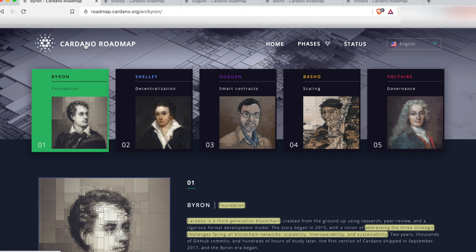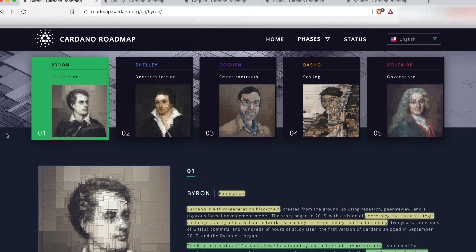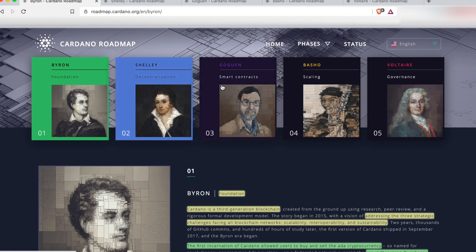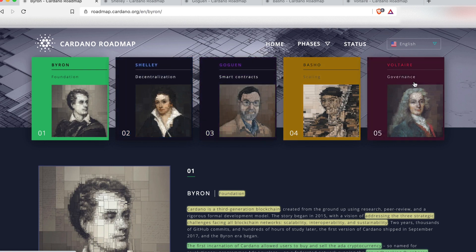We're looking here at the Cardano roadmap at roadmap.cardano.org, which we'll link below as well. Basically the roadmap has five main eras: Byron, Shelley, Goguen, Basho, and Voltaire.